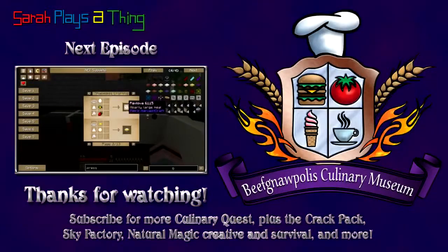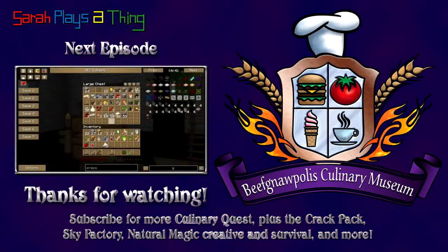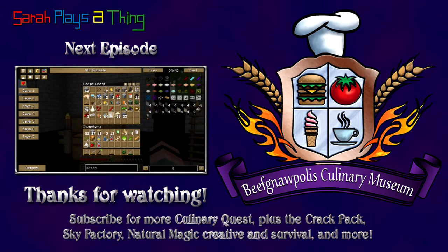Strawberries, sugar, egg — I can make a pavlova! But I need to make fertilizer first. How do I make fertilizer? Sand and — okay, give me an appetite. I have an appetite, I'm starving.